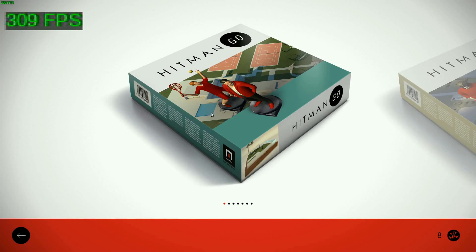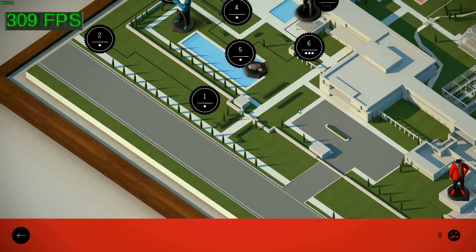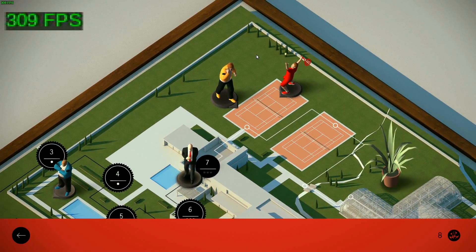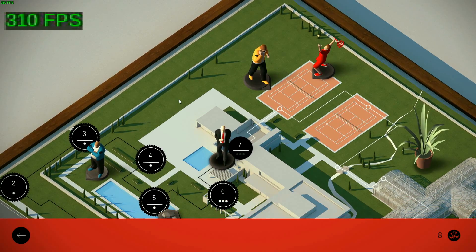It's a turn-based game and the controls are still very much touch-oriented but do work with the mouse pretty well. You can pull the camera around but can't change the rotation. The performance is very good for a Linux game, but then again it's a mobile port, so the models themselves are not exactly high-poly or high-res — they're very low-end.